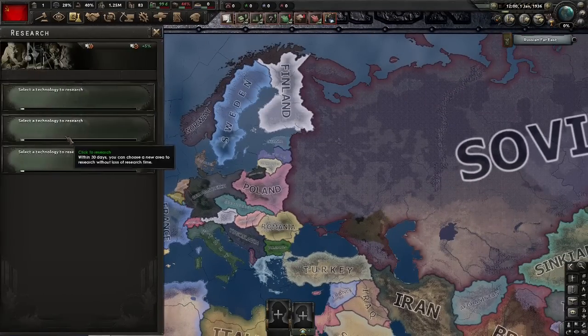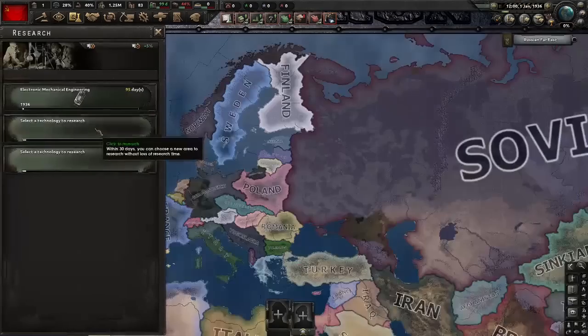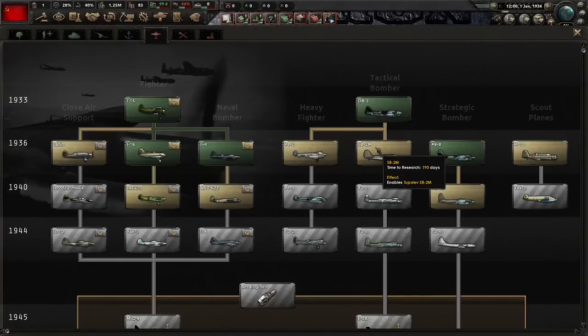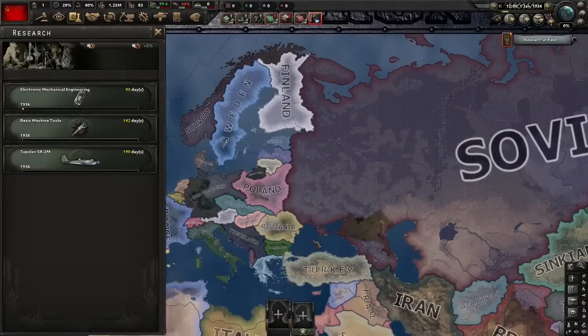First things first, research slots. Electronics, industry, and a slight deviation — we're going to grab ourselves the Tupolev SB2M, but apart from that it's standard research.